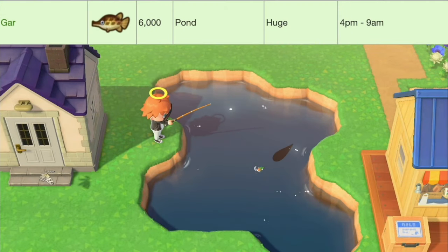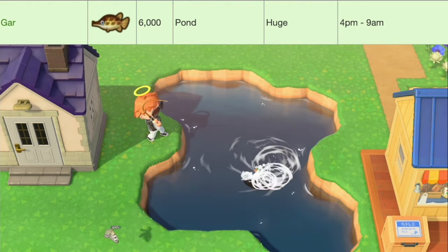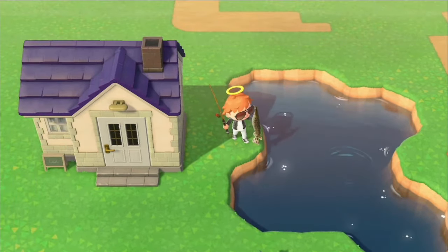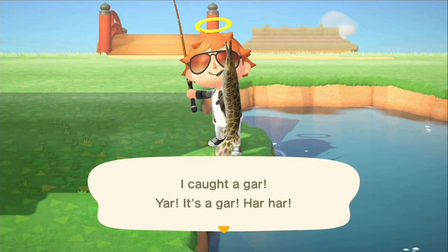Next up we've got the Gar, worth 6,000 bells, located in ponds. They have a huge shadow size, and they're available from 4 p.m. to 9 a.m. And that's the Gar.